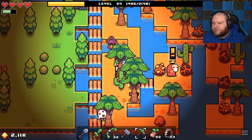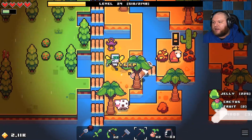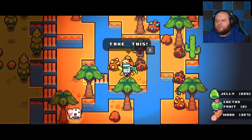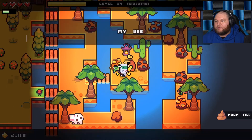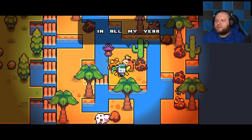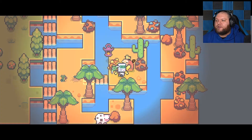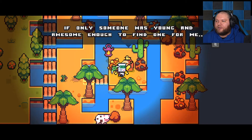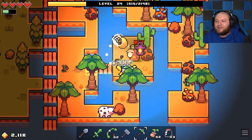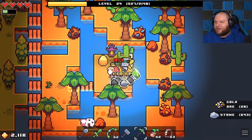This guy — Johnson. Let's clear this out of the way. 'It's dangerous to go alone, take this.' You give me poop? 'My bird friend told me about the existence of golden eggs. In all my years I've never seen one. I would sure like to though. If only someone was young and awesome enough to find one for me.' A golden egg — how the hell do I get a golden egg? Can I just find an egg and paint it? Does that count?